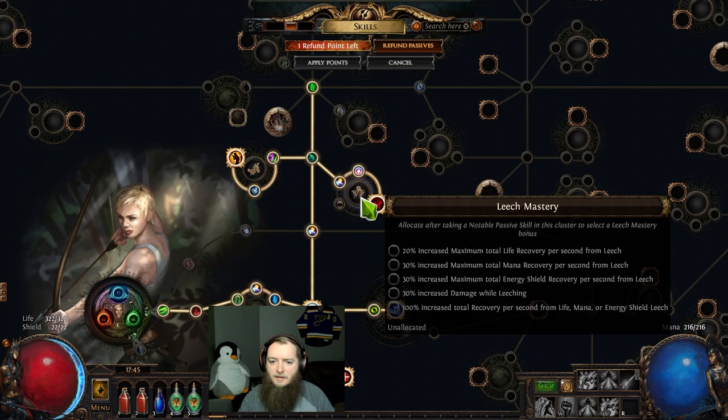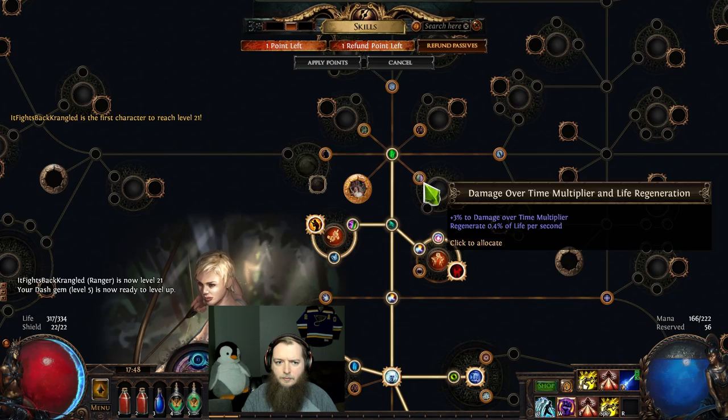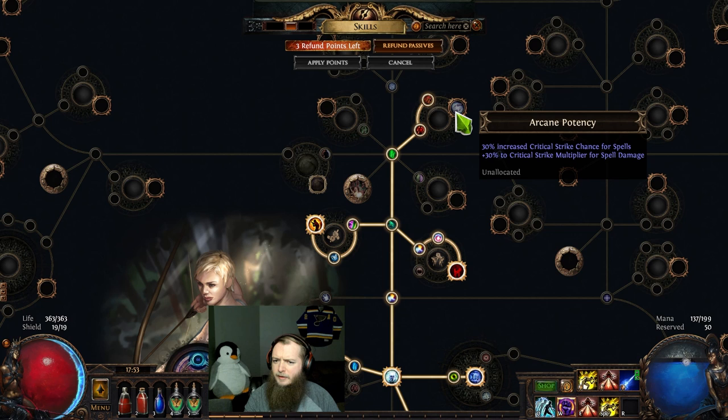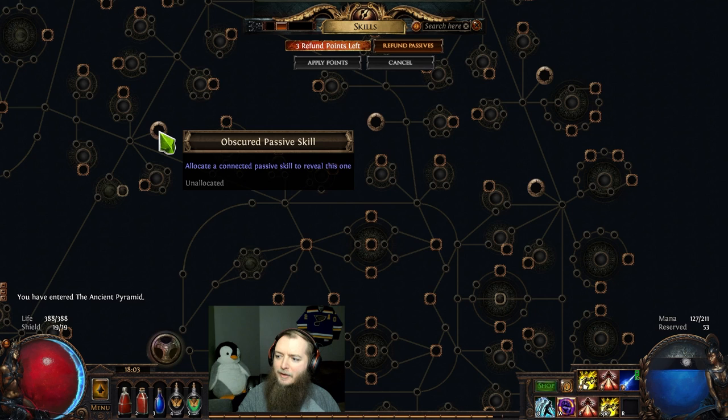I've got to take this one too — this is actually a leech mastery. Interesting. This is fire — if there's an extra fire, solid. Passive point — the one with the life, into more leech. We have a Vault Storm Call, a Vault Volcanic Fissure, vault quality, a lot of chaos to attacks. Passive point — this is Arcane Potency. The mastery here is physical. Up here this is Mind Over Matter — we have confirmed Forethought, increased mana cost of skills.